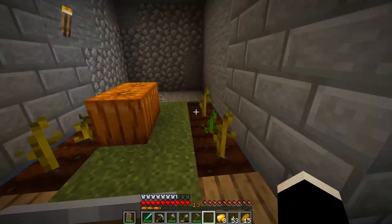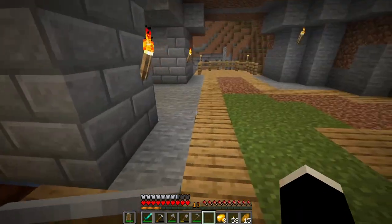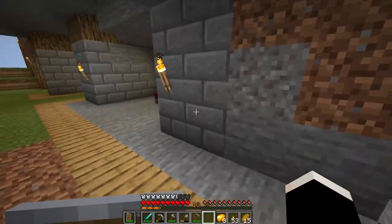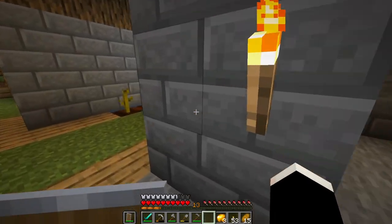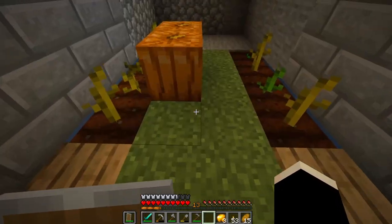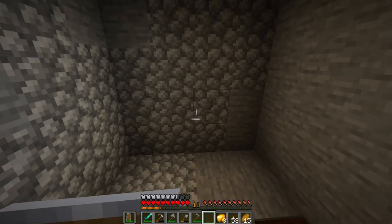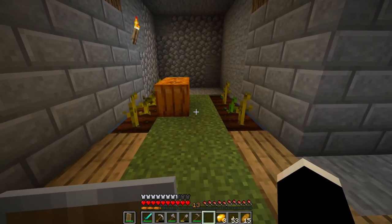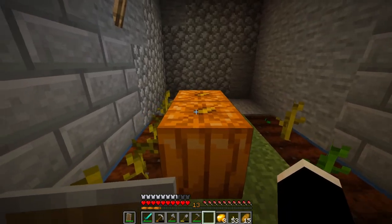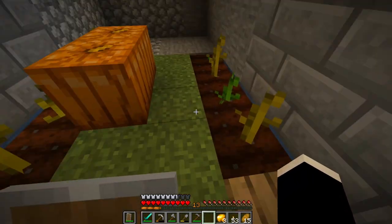Anyway, we got a pumpkin farm going right here. Here's our balcony and our bed. Right here is gonna be our pumpkin farm, and then we're gonna have a melon farm back here. Either that or we might switch it so this side is pumpkins and this side is melons — I think that would be better.